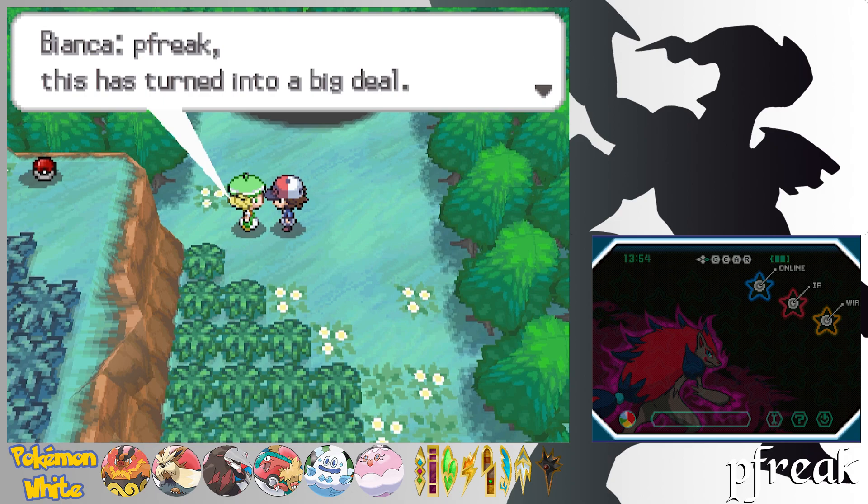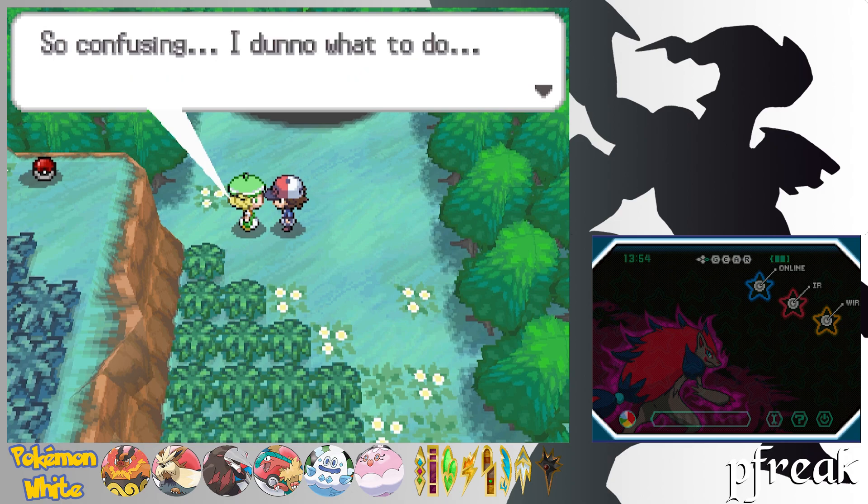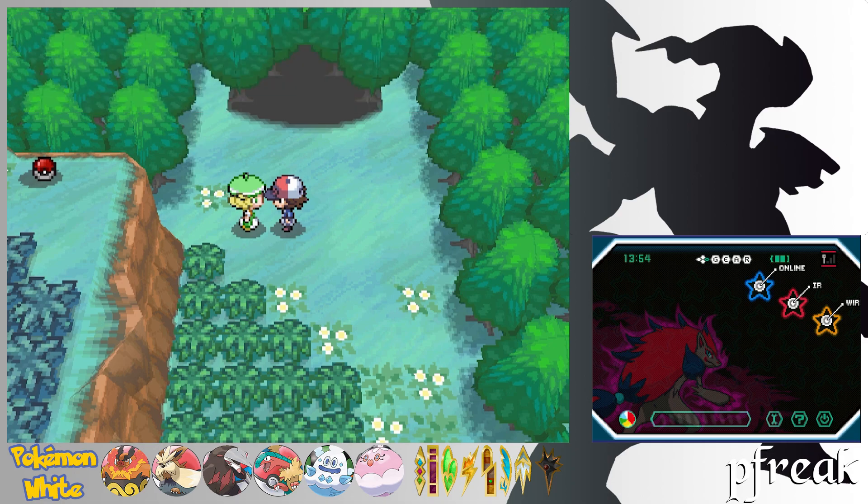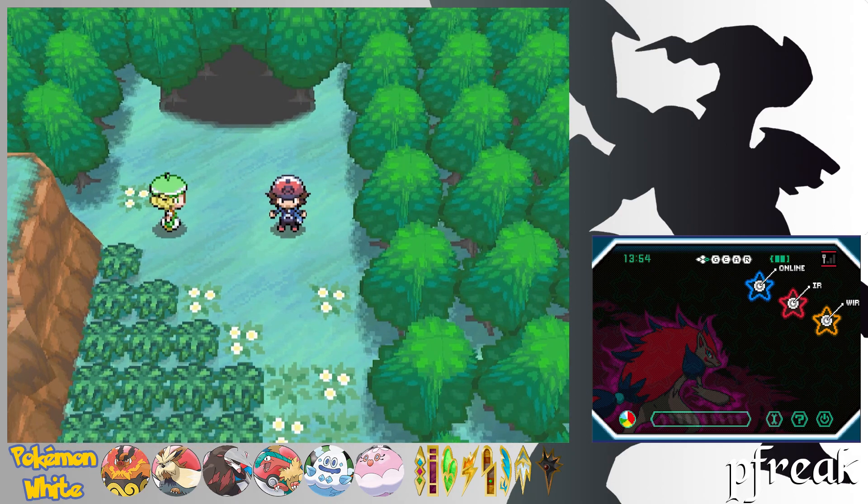So we're headed to the Relic Castle again — that's Route 4 and Desert Resort, which is where we found the stone to revive Archen. With that, this is a good place to stop. We explored Icirrus City, got our 7th Gym Badge, had an encounter with N and Team Plasma in the Dragon Spiral Tower, and now we need to head to the Relic Castle to find Zekrom or at least the stone containing it. Next time, we'll head to Relic Castle and hopefully find Zekrom.